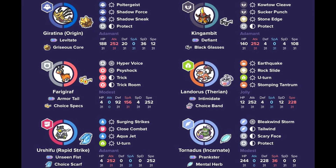Urshifu with Choice Scarf can pair well with Tornadus, of course, with the Lear Tech helping get rid of Incineroar. And then finally, this Farigraf option — Choice Specs is absolutely insane. A very fast Farigraf meant to do a lot of damage with Psyshock, Hyper Voice, Trick, and Trick Room. Trick with Choice Specs helps against Calyrex Ice Rider, locking them into a potential Trick Room, and Trick Room can reverse other Trick Rooms or set up against faster teams.